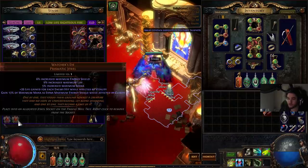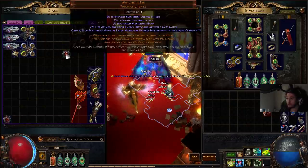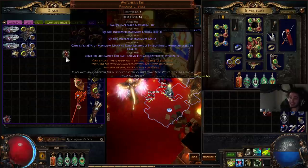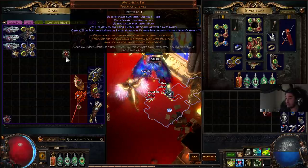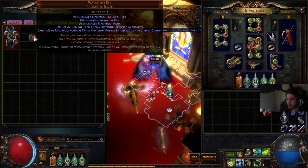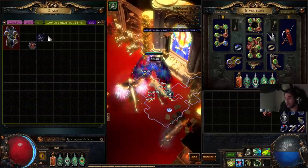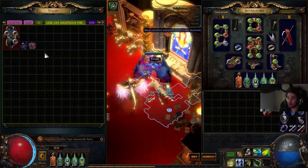We've got two Watcher's Eyes. One of them actually rolled the Clarity mod — gain percentage of mana as extra maximum energy shield while affected by Clarity. This pairs extremely well with a Shavronne's Wrappings and Presence of Chayula for Low Life Righteous Fire. I said I wasn't going to be playing Righteous Fire again, but the game is telling me to play Low Life Righteous Fire. We're going to hold off — Glacial Hammer is more important for me. But if I feel like making something OP, it's right there for us.